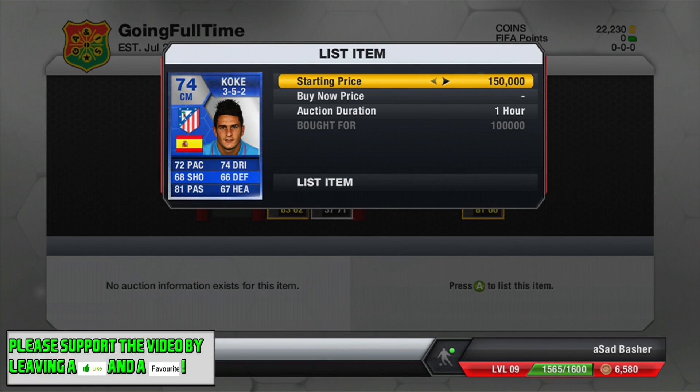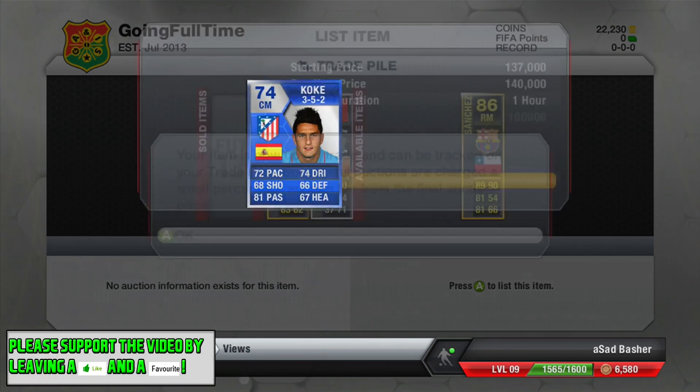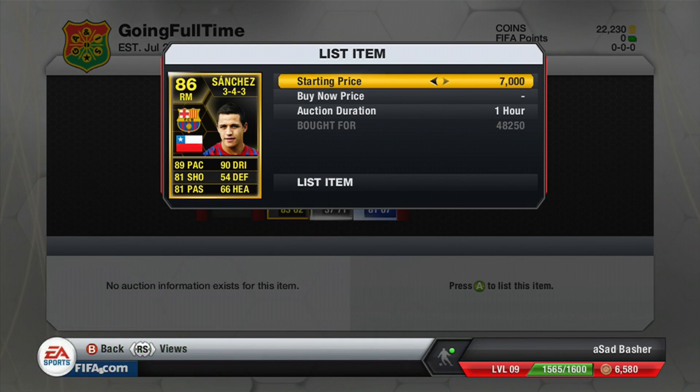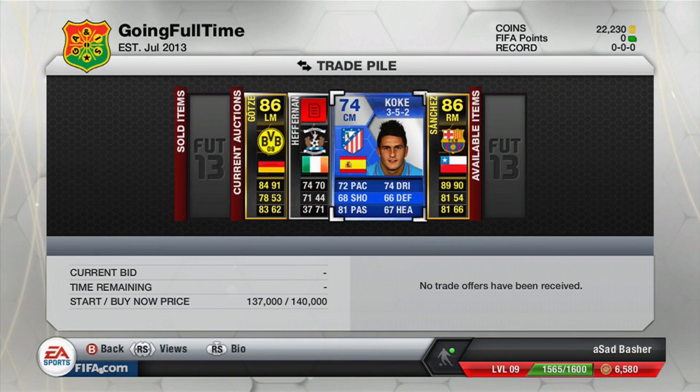I risked it anyway to try and make some good profit — listing for 130, possibly 140. I think he definitely goes down a bit lower to about 130, which even so would be a really nice profit. There's also a right mid 86 Sanchez that we bought for 48,250 coins, and we go ahead and list him up to make some very nice profit — listing for around 59, possibly 60, which is about 9 or 10k profit.